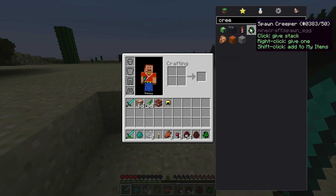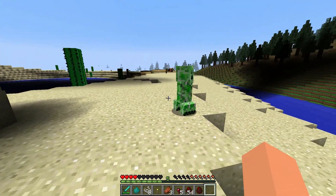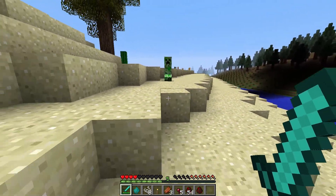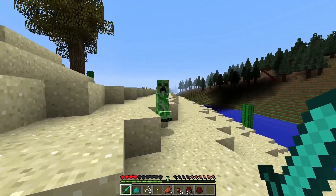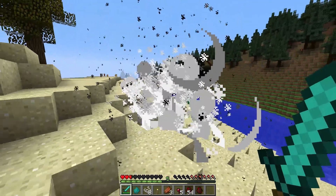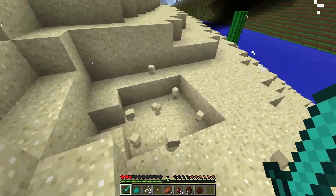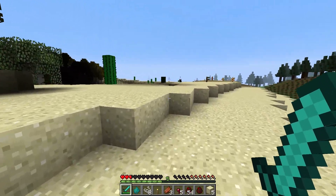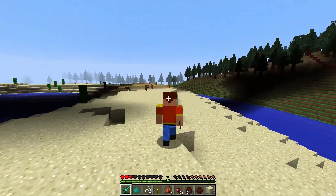Let's go spawn a creeper just to show you guys — creepers don't actually have any animation. He'll just explode like a dirty bastard. We're actually a little bit low health so we might die from this. We survived that, but he has no animation. So the zombies and spiders are the only mobs that have animations.